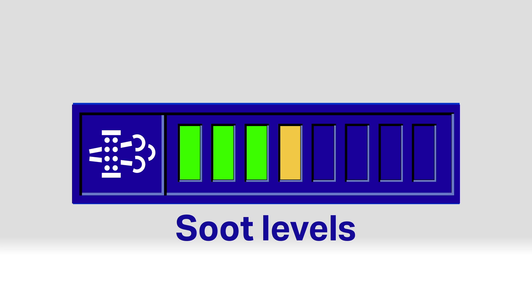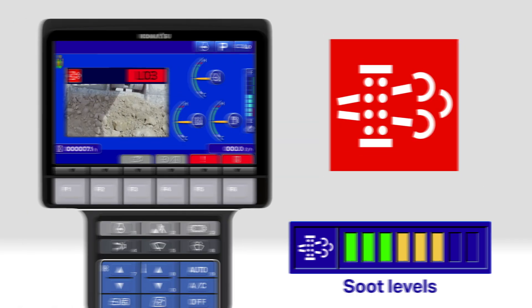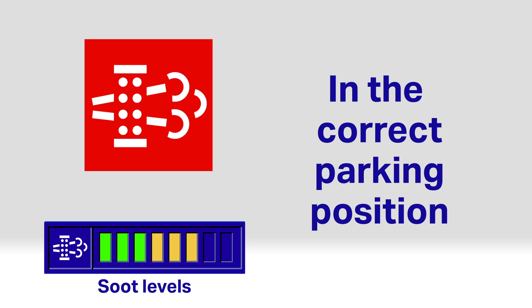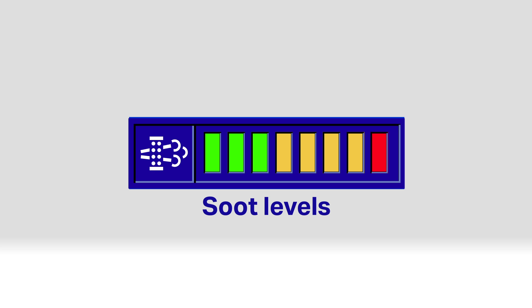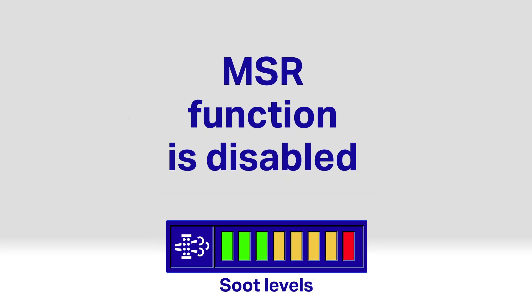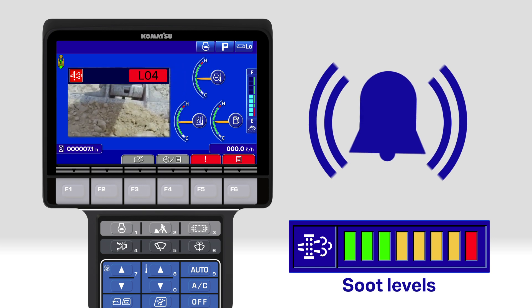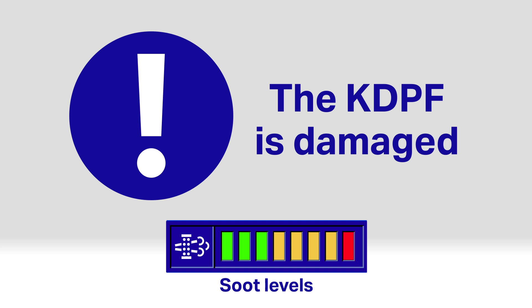If the soot level builds to 6 bars, the L03 action code appears. Now you must stop work, move the machine to a safe location away from the worksite and in the correct parking position, and perform an MSR immediately. If the machine is allowed to reach 8 bars, the MSR function is disabled and a continuous alarm kicks in. Stop the engine now. The KDPF is damaged and requires immediate investigation by a Komatsu service technician.